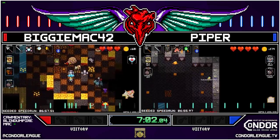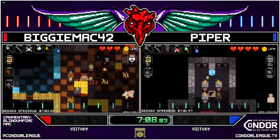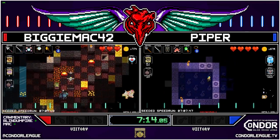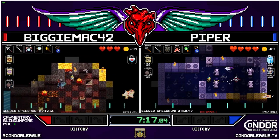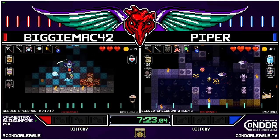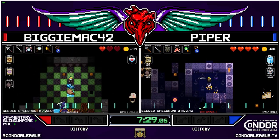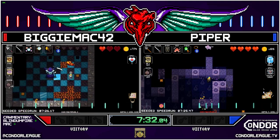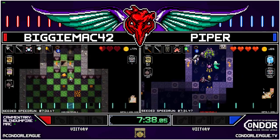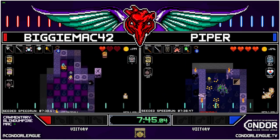Really nicely done from Biggie Mac there — playing this 3-3 really aggressively. Piper gets a free spell — that's a really nice find. With 13 bombs in reserve, you just get rid of that bomb spell without thinking. Biggie Mac taking a big bunch of hits here on Death Metal, now down to half a heart, messing up a little bit.